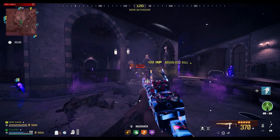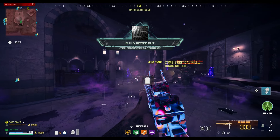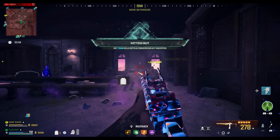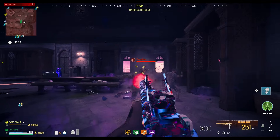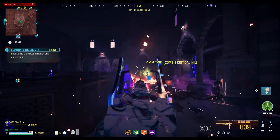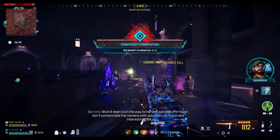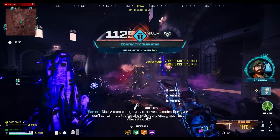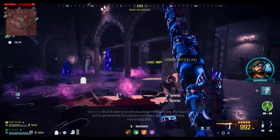I can confirm that within MW3 Zombies the amount of kills you need is 7000, but for multiplayer I haven't been able to confirm it yet — that number is rumored to be 1000 kills. Once it's confirmed, I'll keep you guys updated in the pinned comment down below, and hopefully we'll find out soon if this also tracks within Warzone.